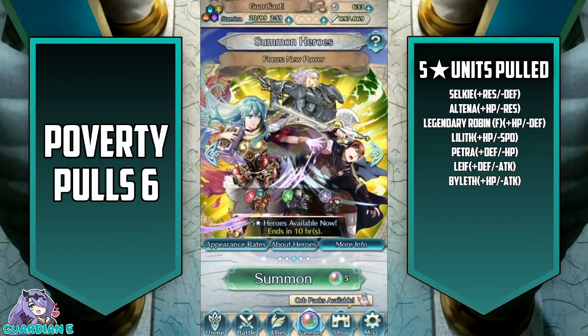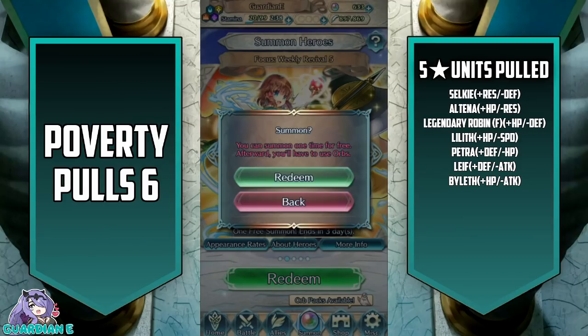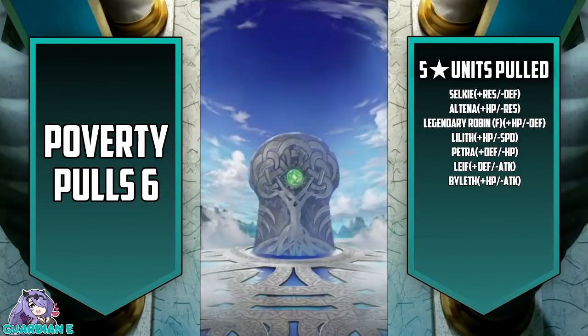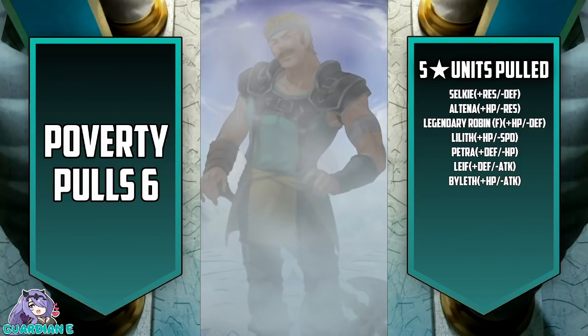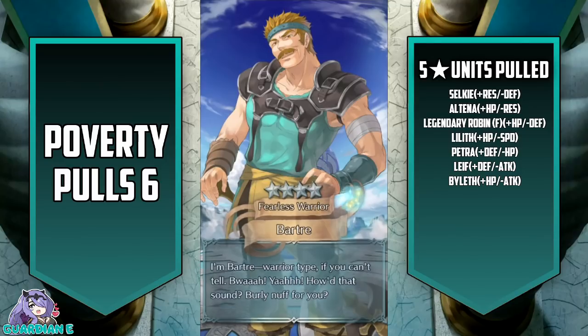On a very unassuming banner that I wasn't expecting anything to happen on - we've got Weekly Revival 5, where we have Brave Ike. We have both Ikes plus his little sister. I do have a five-star Mist, so I have all of them. I think Brave Ike is what we're gonna go for here. Even though we got the Resplendent version of Ike, Brave is the way to go - he still has that ridiculous tankiness and that absolutely amazing refine for Urvan. That is going to be a Bartre. Didn't have enough of him from the Spring Banner.